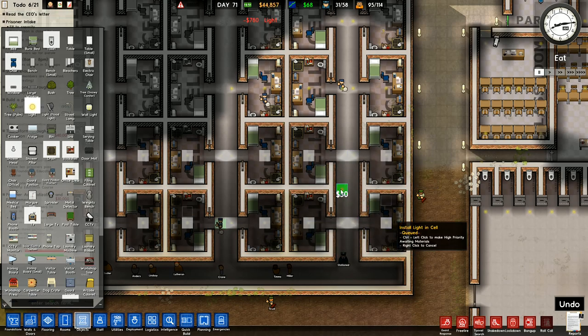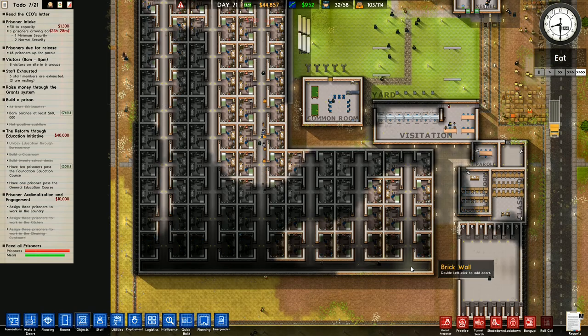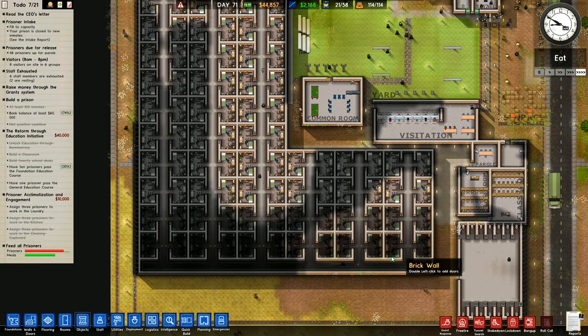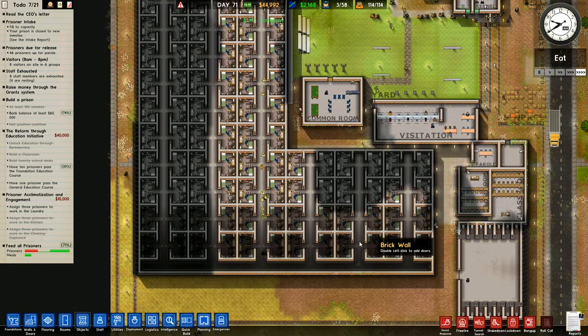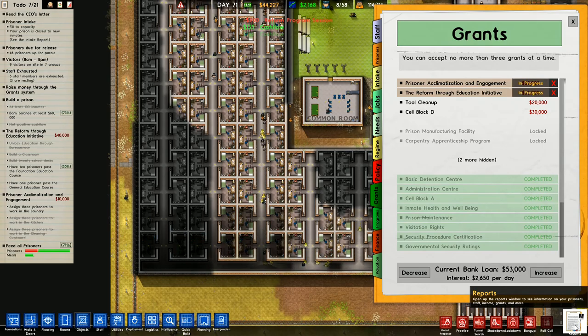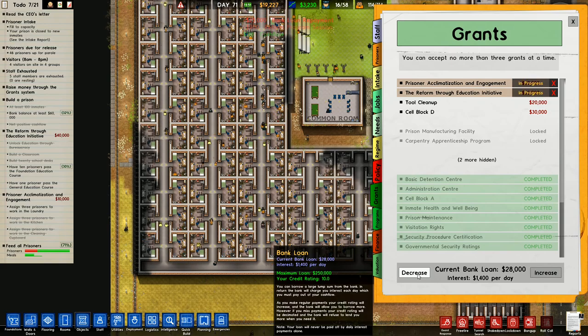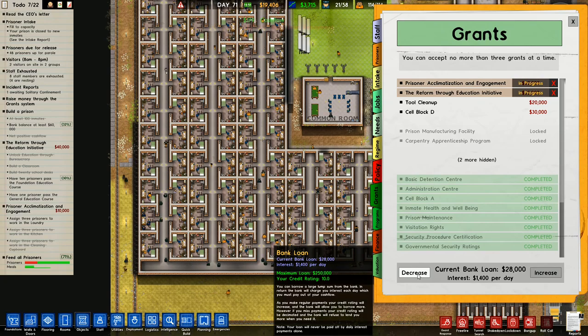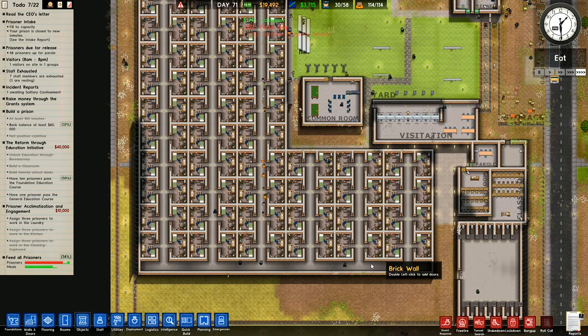Lights everywhere — there we go. I've now got lights everywhere and I've got the rest of the water coming in. I've got 114 prisoners, I'm getting two grand a day, I've got 44,000 right there. Maximum loan is 250,000, my credit rating is 10, so I can get an absolute fortune if I want to. Current loan is 28,000 — apparently I'm not allowed to decrease it yet, I've got to wait until I've got a bit more money.